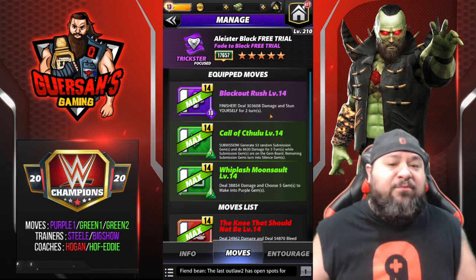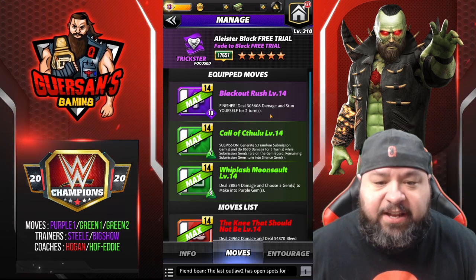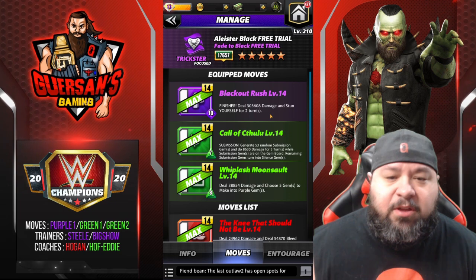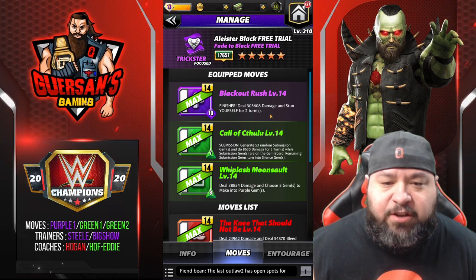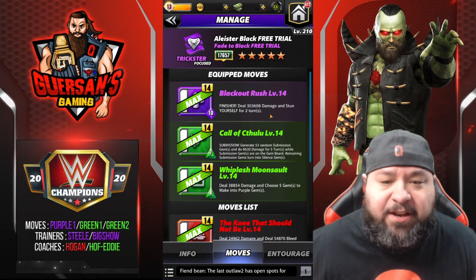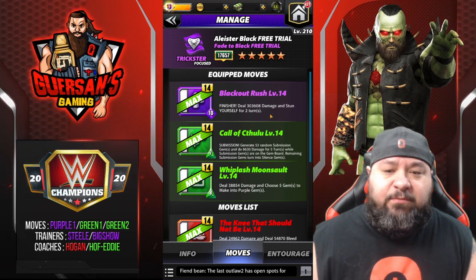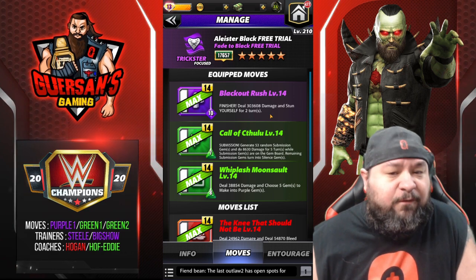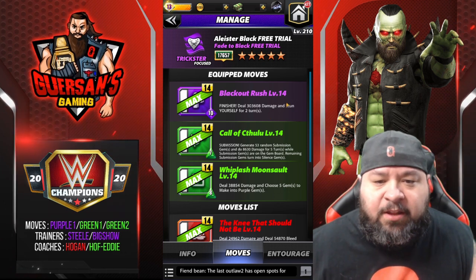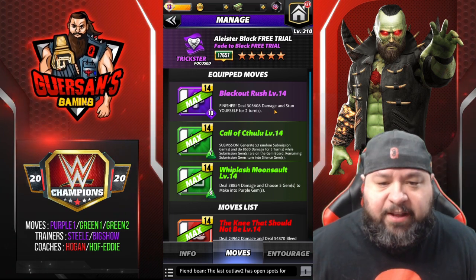I do have a stun resist belt laying around — I've been saving it for a good trickster. I was thinking of putting it on Biggie since I already got my bleed immune on NWO Ogun, or maybe swap. For the preview I'm probably going to put it on Alistair just to show you with the stun resist. We're going to try the first one without any belt so you can see how it goes if you don't have one. Those belts are rare, though it was from a milestone reward so a lot of people may have it.